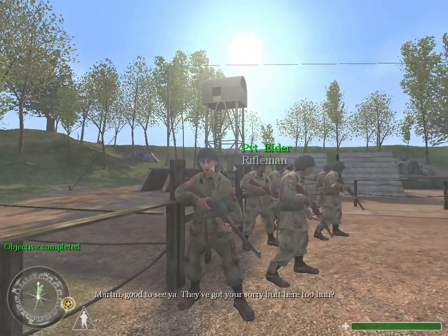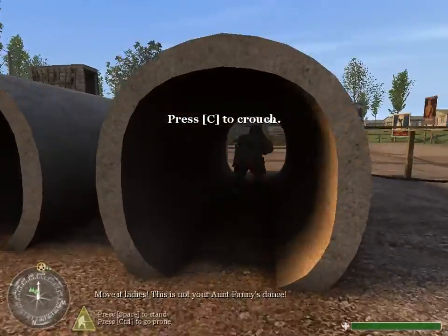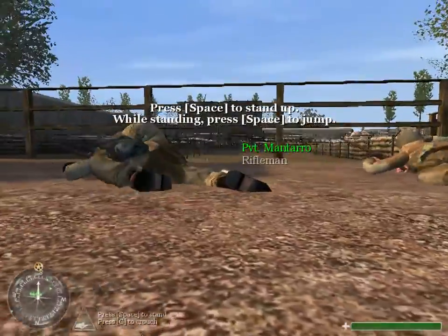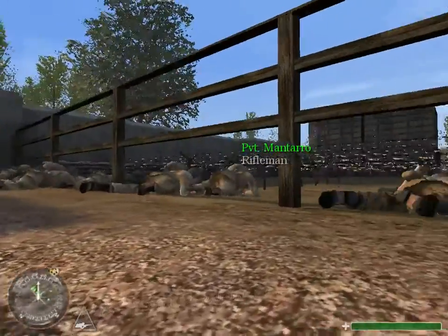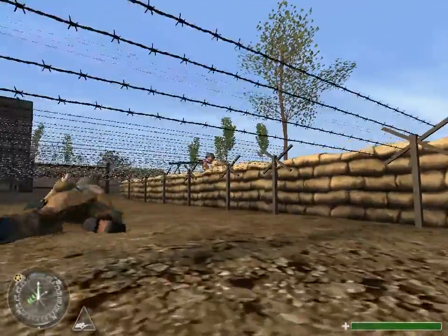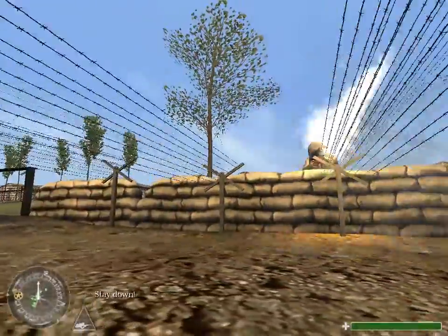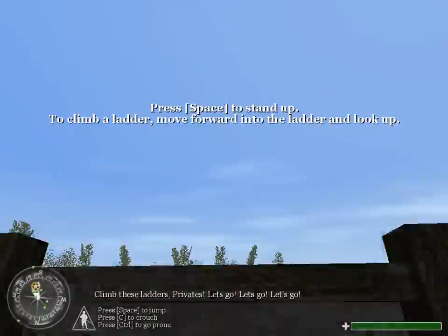Martin, good to see you. They got your sorry about here too, huh? Good luck. Move it, ladies. This is not your Aunt Fanny's dance. Jump over them. Come on, Elder, get the lead out. Not bad. Now hit the dirt and crawl forward under the barbed wire. Sergeant, fire up those machine guns. Fire the rounds, boys. Stay low. Stay down. Find these ladders, privates. Let's go, let's go, let's go!